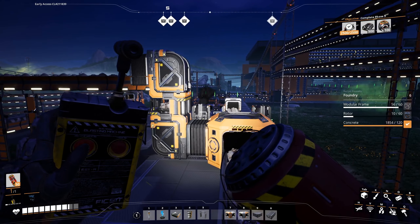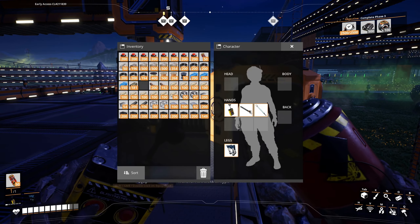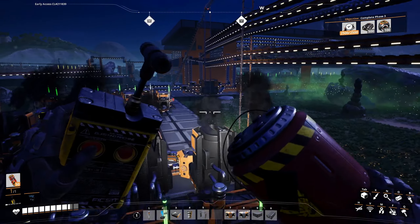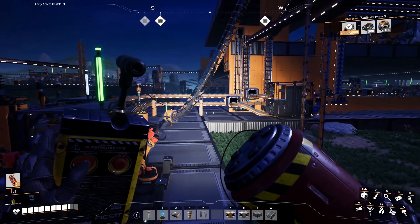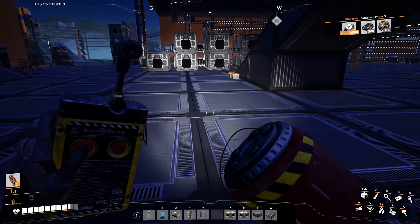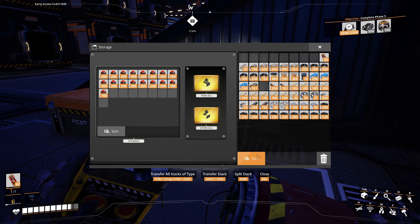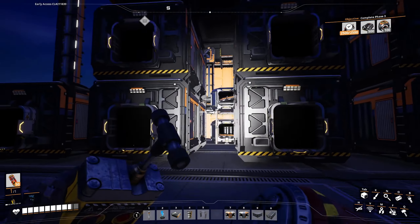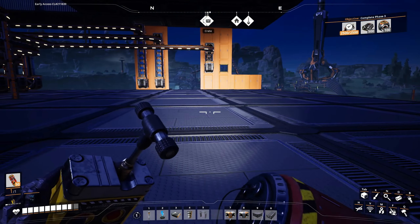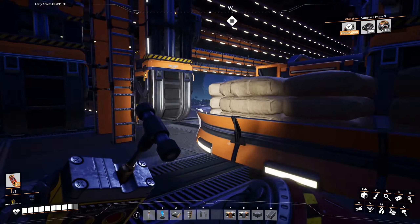Let's clear the to-do list. Put the black powder in the storage there. Now let's check out our computers — we need to finish the project assembly stuff. We need to do this. At the very least, we have some more production for encased industrial beams. Now we need to start working on the other two things for the project assembly.